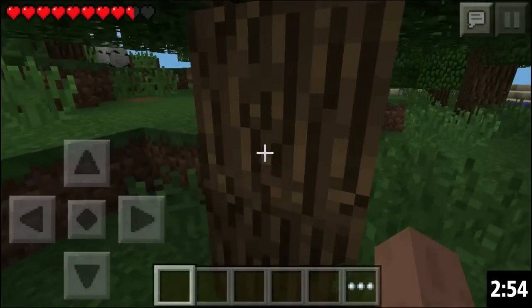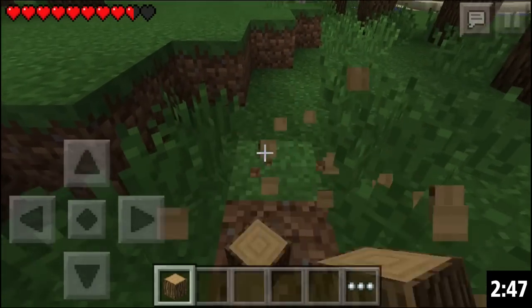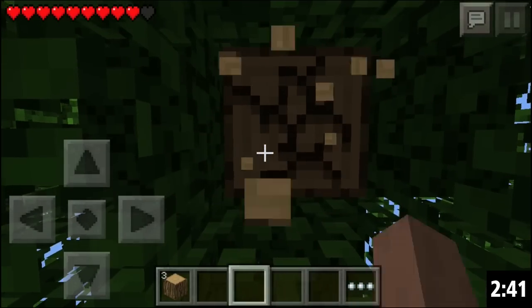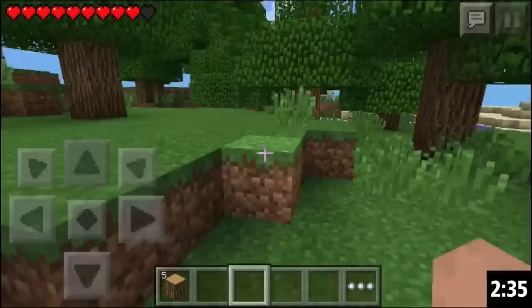First, you go down right here and break this tree. You need 5 logs. I go to the right where I'm standing, because if you don't, on the right and left there, you might accidentally hit the grass. And you need every second you can get. I also switch my hand over to the hand instead of the logs, because sometimes you'll accidentally place them if you don't.